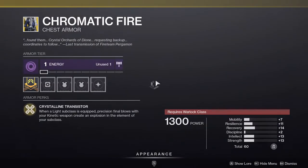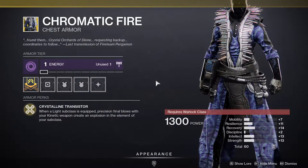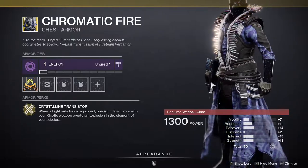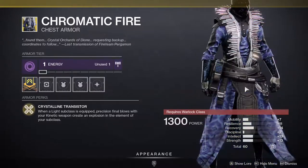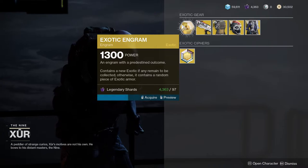Last but not least, Chromatic Fire for warlocks. When a light subclass is equipped, precision final blows with your kinetic weapon create an explosion matching the element of your subclass. This is fine — I don't really use it personally, but it is fun. It's basically Firefly on demand for your kinetic weapon. And that's it — I'm going to pick up this exotic engram.